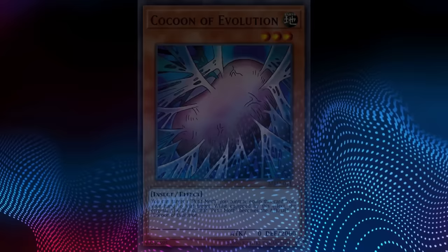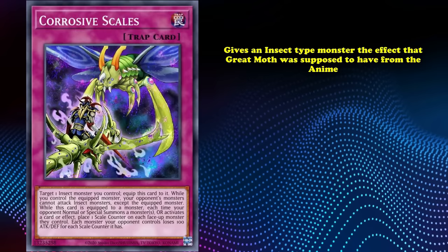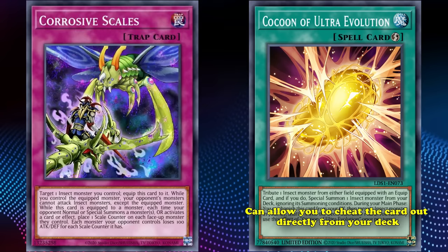The cards that they brought out after all of that waiting around were just not worth the effort, especially since they were essentially vanilla monsters that just acted as big beatsticks. Later on they did try this mechanic again with the Ultimate Insect monsters, although that archetype failed for a different reason — but at least it was better than the Cocoon of Evolution mechanic. Much later on they printed a trap card called Corrosive Scales, which gives an insect-type monster the effect that Great Moth was supposed to have from its anime appearance of lowering the attack of your opponent's monsters. Even if the Moth had Corrosive Scales' effect built in, it would still be bad because of the mechanical Cocoon of Evolution. They did release a spell card called Cocoon of Ultra Evolution which lets you cheat the card out directly from your deck, but even then you're better off bringing out the reprinted Insect Queen instead.